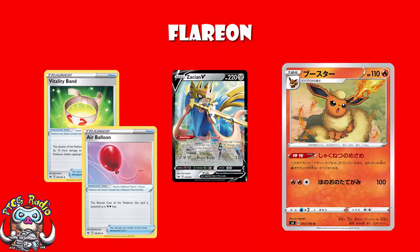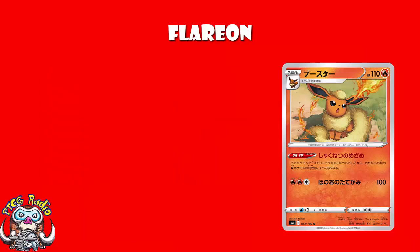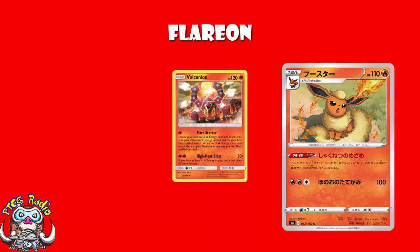It's fine, but honestly, if you're going to be using a non-GX, non-V Fire-type attacker, use the Volcanion from Unbroken Bonds. Because two energy on that, two energy somewhere else — one more energy total, but only two need to be on Volcanion — and you hit 110, and that does get a KO on Zacian. So yeah, that's better. But it's not the attack we're worried about here. It's the ability.